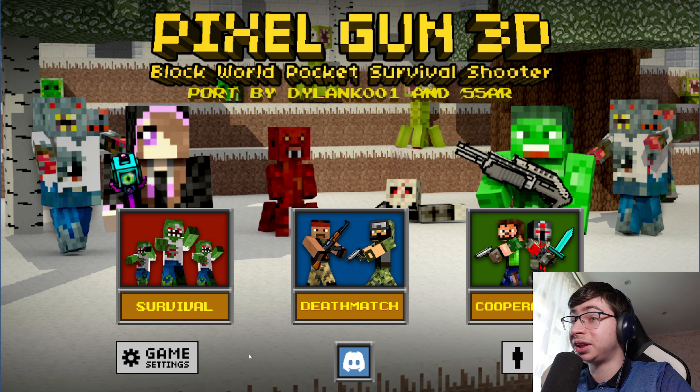Today I want to play this version. But today we won't be doing Deathmatch or co-op — we'll be doing Survival. This is the old mode that existed before the campaign was added. You walk through levels, kill bosses, and move on to the next location. If you really enjoy it, I'll gather subscribers and we'll play online matches to see how Pixel Gun played in 2013.